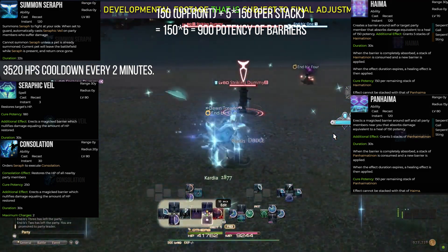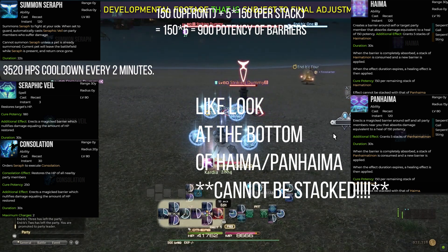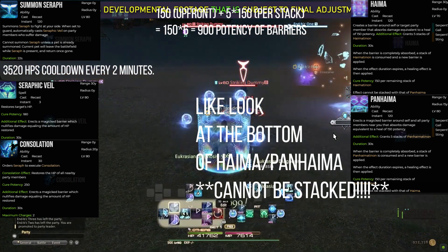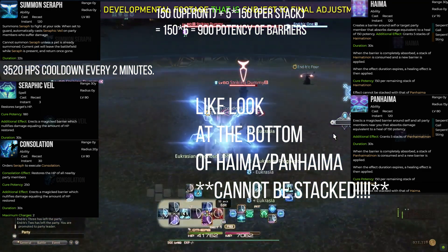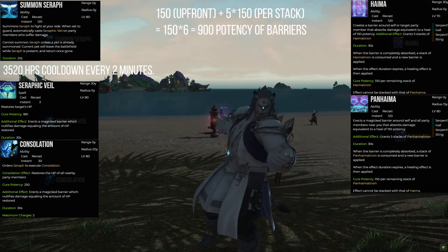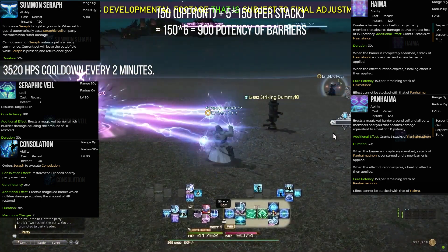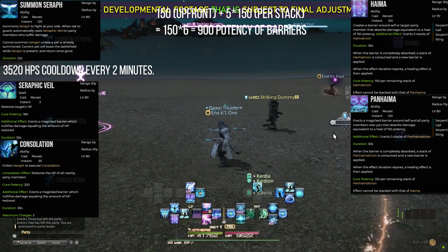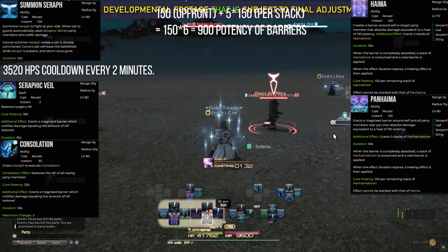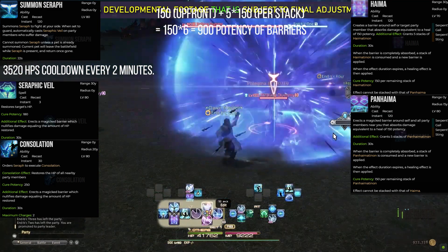One big strength of Seraph is that Haima and Pan-Haima cannot be stacked, while Seraph volleys out Seraphic Veil at the same time as Consolation. Arguably in a burst cycle Seraph is far stronger than individually Haima or individually Pan-Haima. During something like Terminal Relativity, a Pan-Haima will be extremely effective, but with Seraph you're getting Consolation's two charges plus Seraphic Veil pumping out simultaneously — especially at minimum item level with no echo, that is 100% something you want. But if you also need to protect a tank from successive hits at a different point in the same 2-minute window, you're forced to pick.